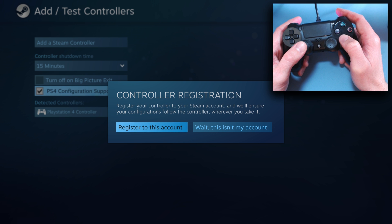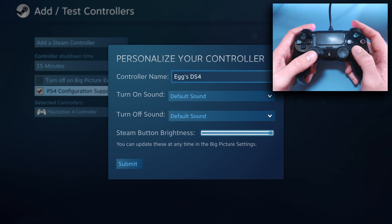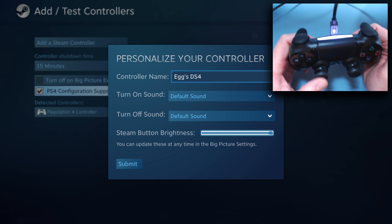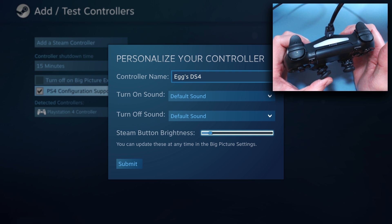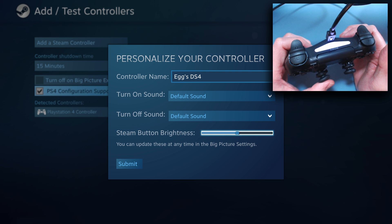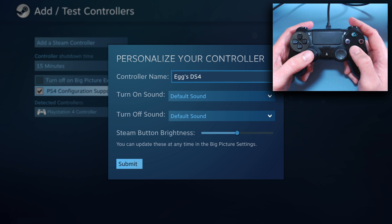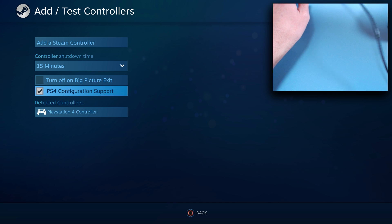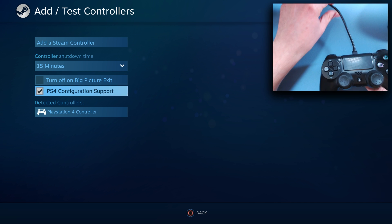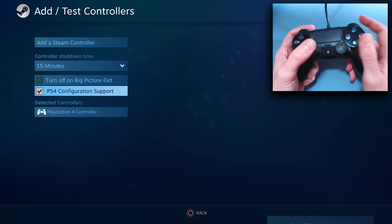Register the controller. Eggs DS4 — steam button brightness. Oh, it does affect it! That's cool. So yeah, you can change the light on it. I wonder if you'd be able to change the color — maybe that'll come later on, because that was something in DS4 Windows where you could tweak the color. I had it blue, but you can make it pink or yellow. Eggs DS4, using configs from Existential Egg. We are making progress.